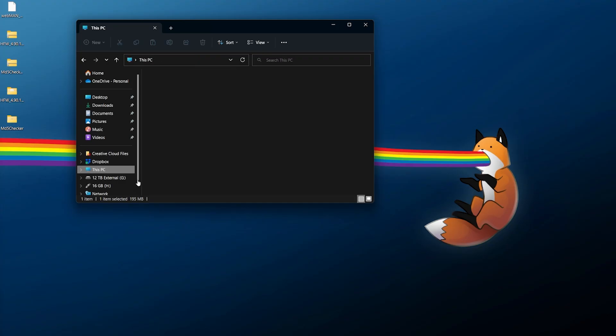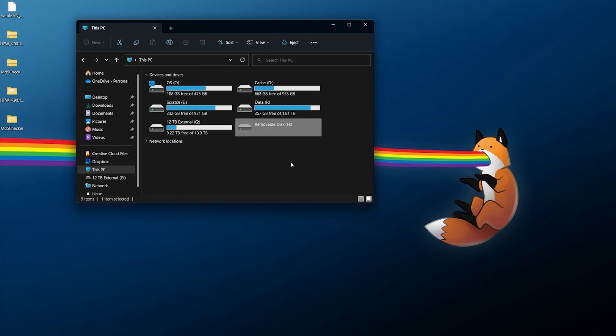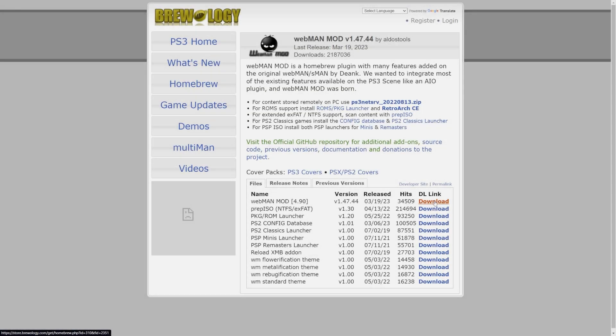At this point we can close out of here, go back to our computer, right-click and eject our USB drive. Now let's move back over to the PS3. I do want to note this portion for the webman mod upgrade is really only going to impact people who currently use webman mod. If you do not use webman mod on PS3 HEN, you really don't need to worry about it — this part is optional.